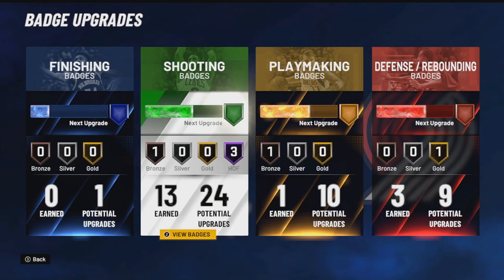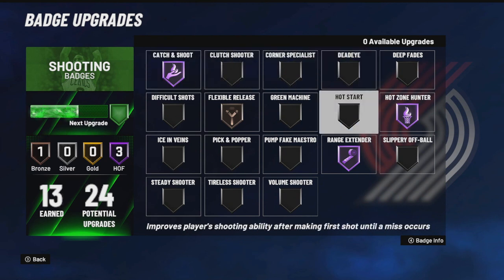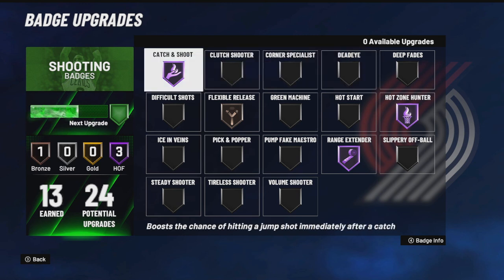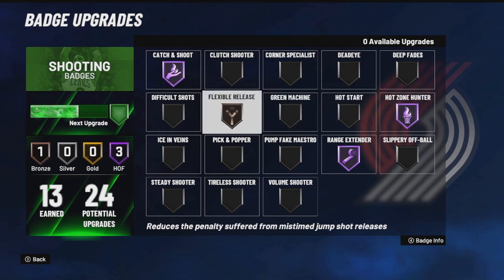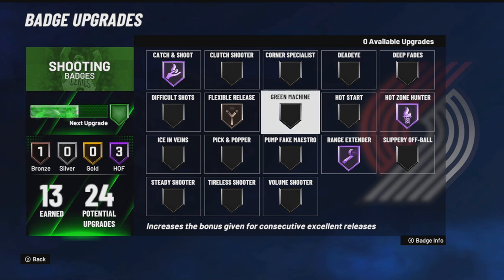On shooting badges I have 13 in total. The most important is Range Extender at Hall of Fame. Second is Catch and Shoot at Hall of Fame. And Hot Zone Hunter is also important. For the next badges, I put Flexible Release Gold, Dead Eye Gold, and Green Machine Gold.